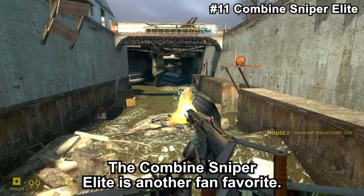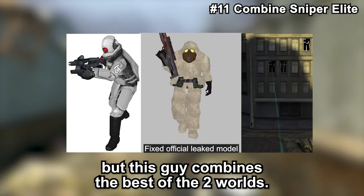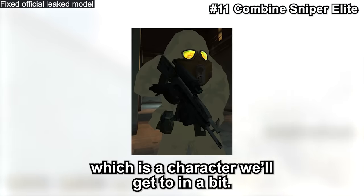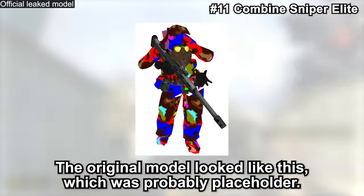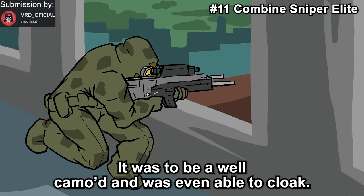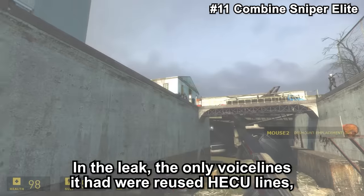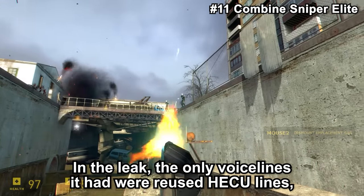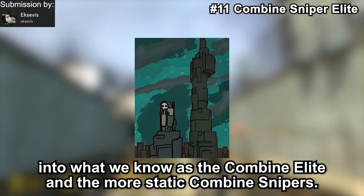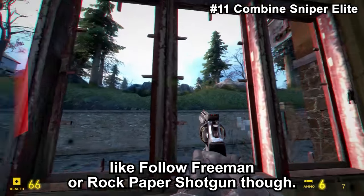The Combine Sniper Elite is another fan favourite. We have the Combine Elites and Combine Snipers in the retail game, but this character combines the best of both worlds. The Combine Elite Sniper is a predecessor of the Combine Elite of the Beta. The original model was probably placeholder. It was to be well camouflaged and even able to cloak, with leftover animations of it using grenades. In the leak, the only voice lines it had were reused HECU lines — probably placeholder. This character ended up becoming what we know as the Combine Elite and the static Combine Snipers. I could totally see this guy fitting in chapters like Follow Freeman or Rock Paper Shotgun.